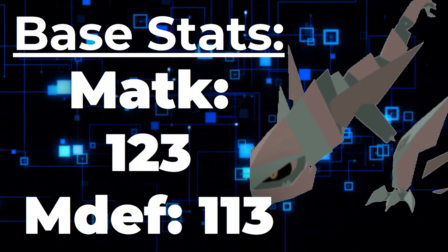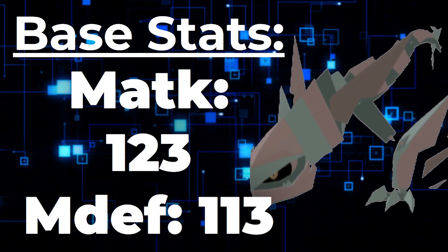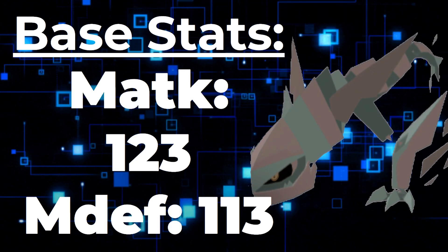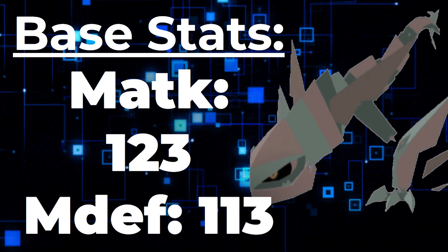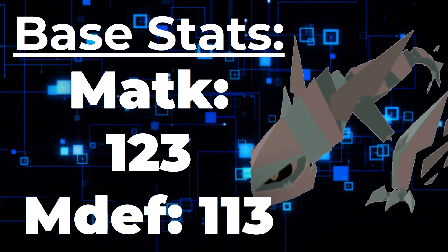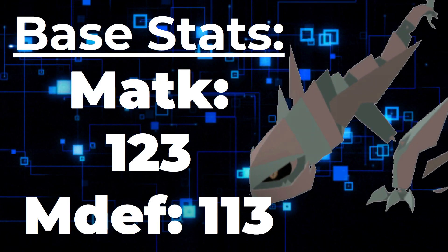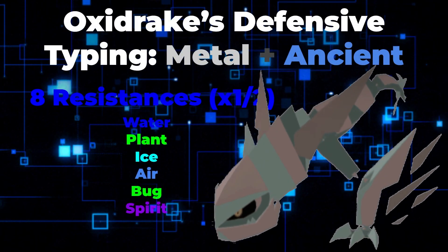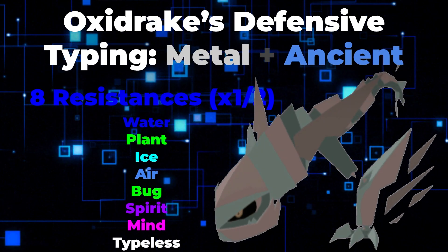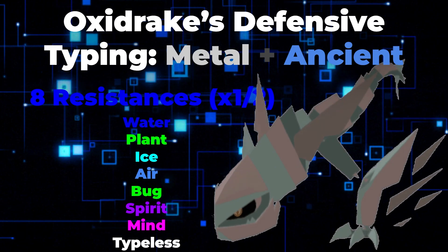Your melee attack stat of 123 allows you to hit very naturally without or with investment, and your melee defense of 113 is also pretty good. It makes you naturally bulky on the melee defense side, which can benefit any type of Lumion. And your defensive prowess is actually increased even further with your defensive typing. You have 8 resistances to Water, Plant, Ice, Air, Bugs, Spirit, Mind, and Typeless — all pretty common typings.